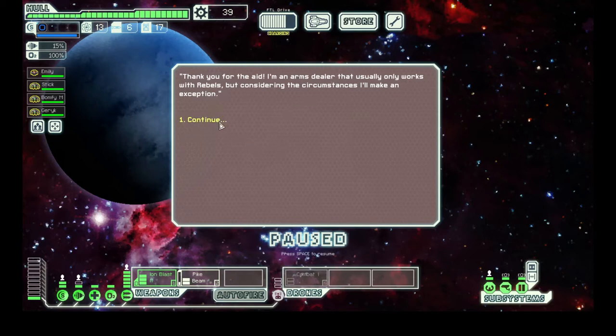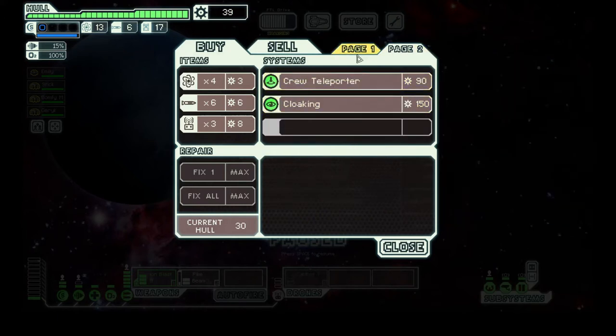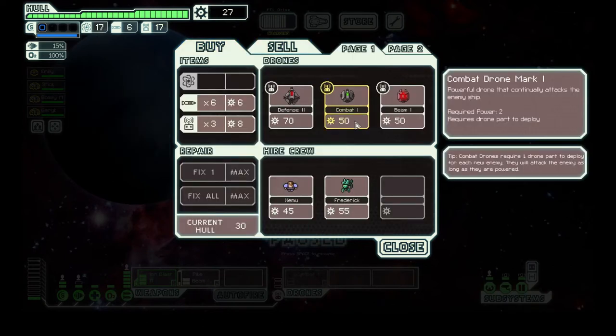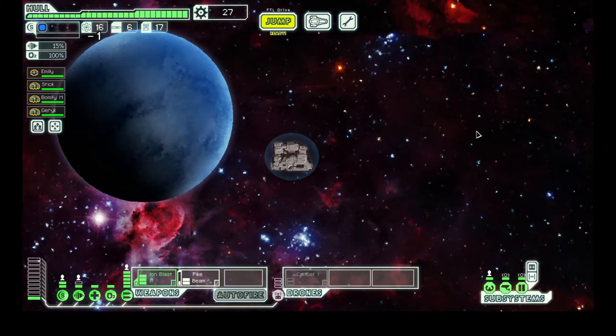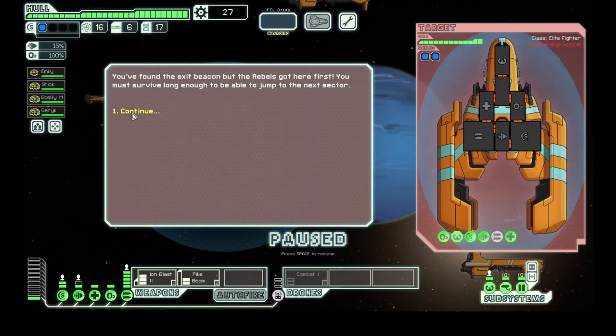An arms dealer that usually works with rebels but will make an exception — we can get more drones, we got two pages. We can't actually afford anything but let's stock up on drone parts. If I could get a second combat drone that'd be pretty great. This is gonna be trouble — yep there they are. Rebels got here first — you must survive long enough to get to the next sector.